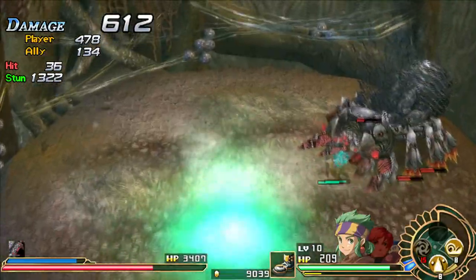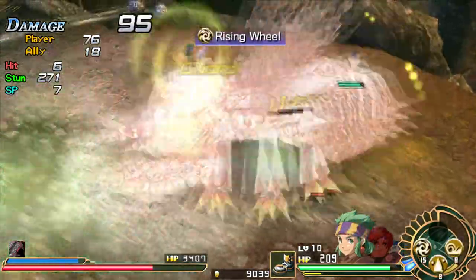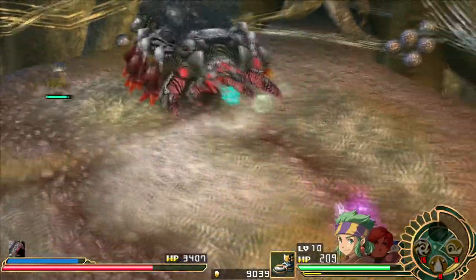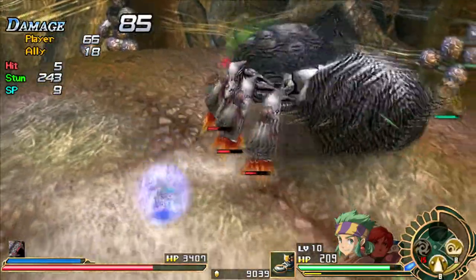There we go, actually getting the guard. That big cloud can poison you if it connects, so be careful for that. As you can see, Rising Wheel doesn't do terrible damage to him, so that's a good way to take out these legs. He's constantly flipping his orientation towards me, so I'm getting all mixed up.